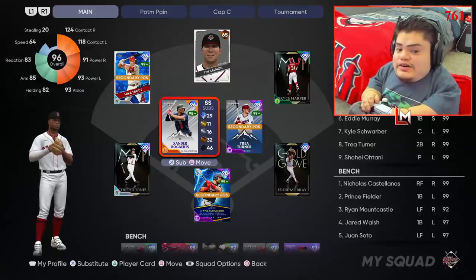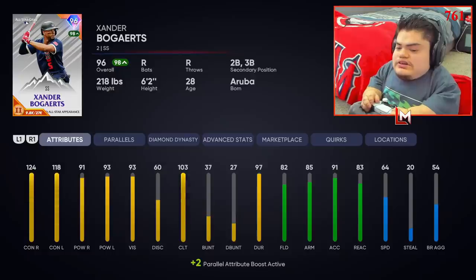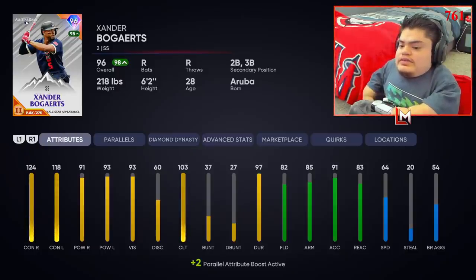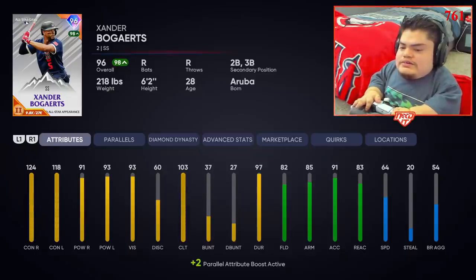Lo and behold, he turned into one of my best players, and I'm gonna show you that right now. Here he is — Mr. Xander Bogaerts. This dude is cracked, literally unreal swing, crazy power. I know he only has 90 power both sides, but the contact on both sides and his swing just drives the ball crazy. I don't understand why he's so good. Here's his stats: 124 contact versus right, 118 contact versus left, 91 power versus right, 93 power versus left. His fielding is good — gold fielding, decent arm, good accuracy, reaction around 64 speed.